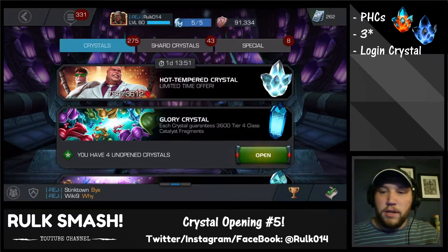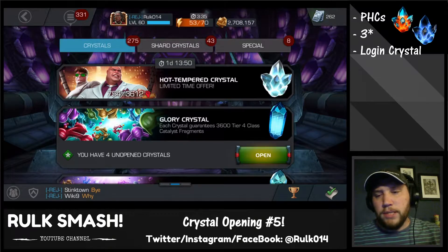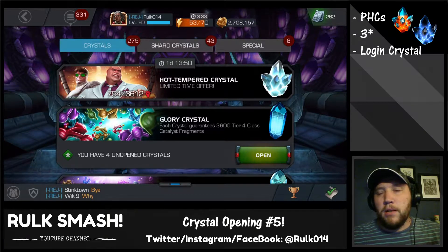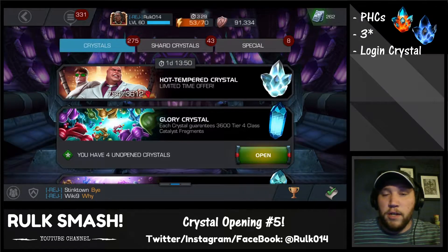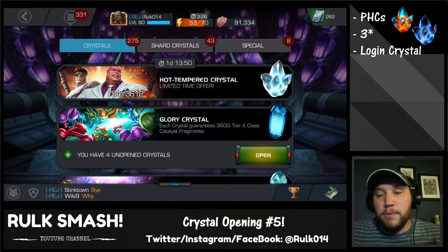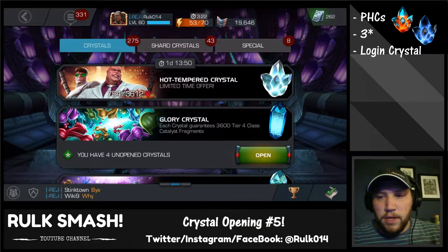I also have a login crystal from last month, which was August 2017. The login character was Nebula, so we'll see if we're gonna get a three-star like everybody else, or maybe we'll get that four-star Nebula. It'd be pretty sweet if we did. So let's get to busting open some crystals and see what kind of stuff we get.